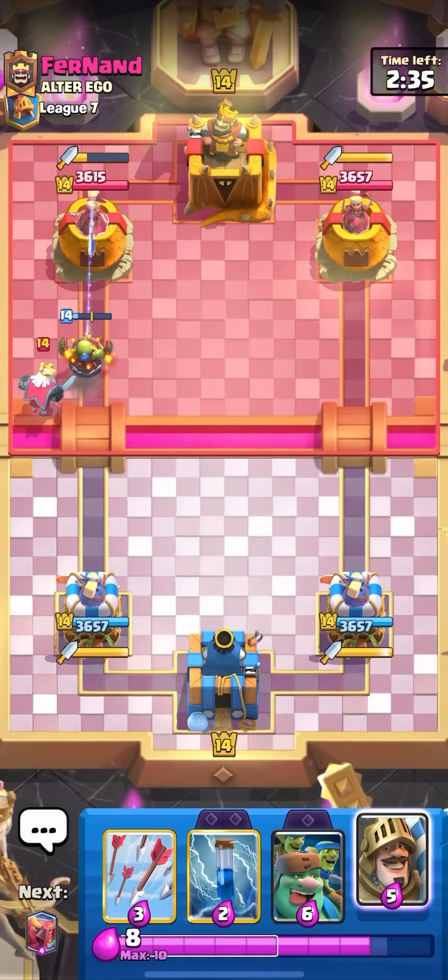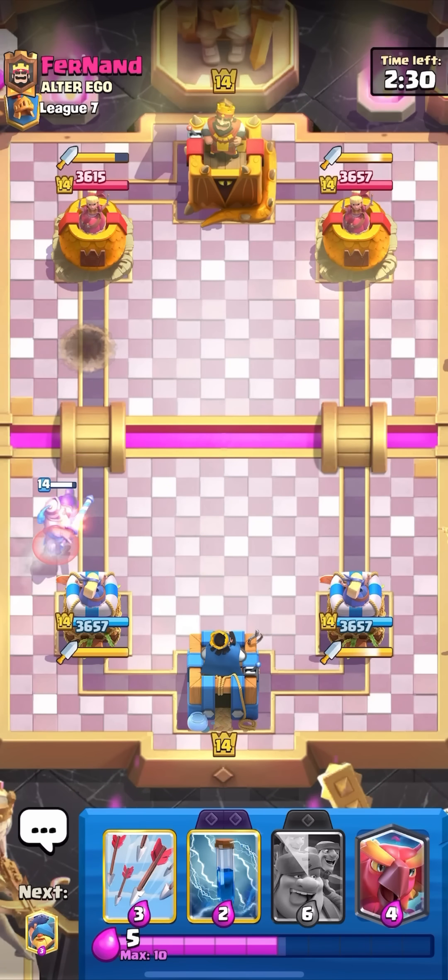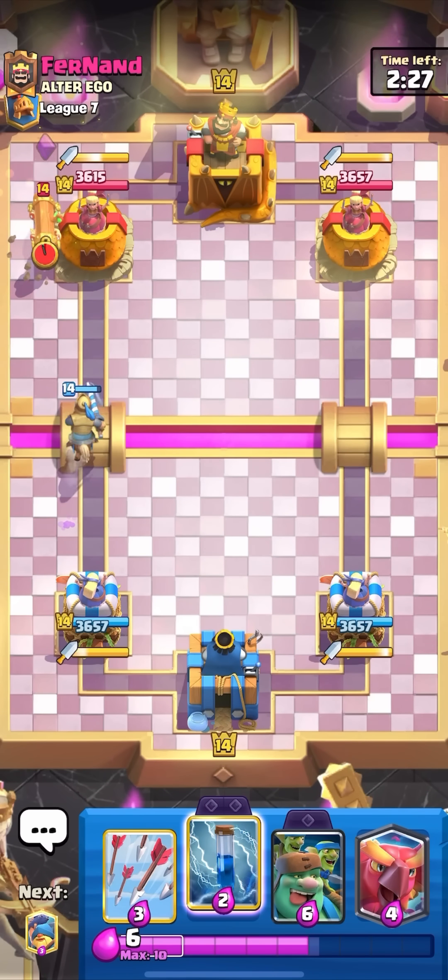You have the Prince, the Phoenix, the Evo Zap. You even have Arrows and Goblin Curse. I actually think this is an 8-for-8 broken card deck right here. Even the Fisherman I find to be quite strong.